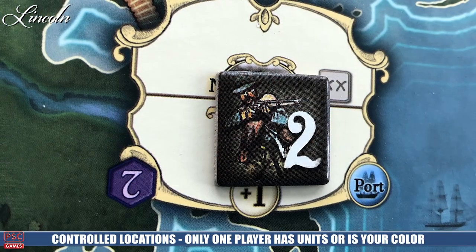You can move all of your units from one location to an adjacent location via one of the train tracks, moving them all at once. Or you can choose any one unit and move it as far as you want to another controlled location, as long as it's connected by controlled locations.